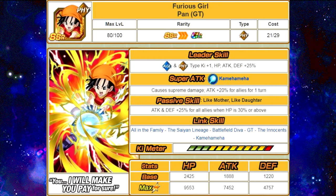Her Link skills are All in the Family, Saiyan Lineage, Battlefield Diva, GT, Innocence, and Kamehameha. She has a 12 Ki multiplier of 130%, and she Dokkan Awakens with 35 Super Saiyan 4 Goku medals.